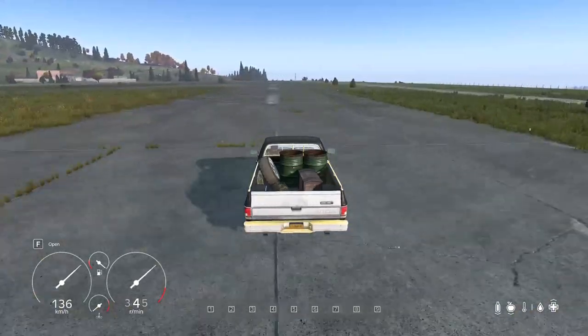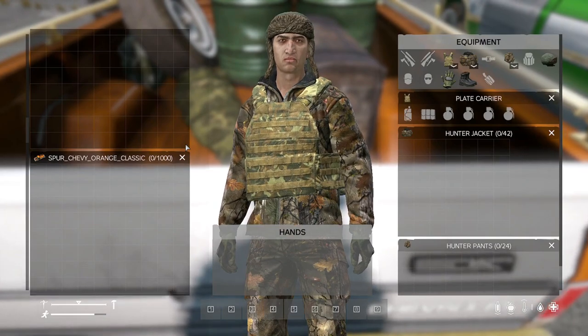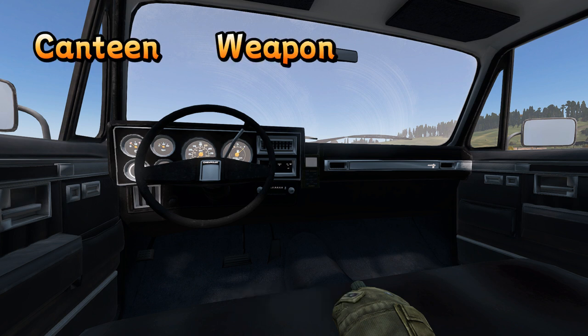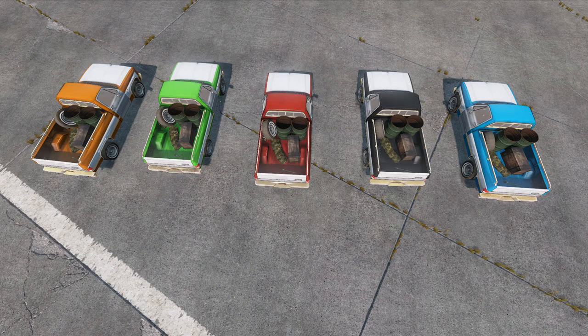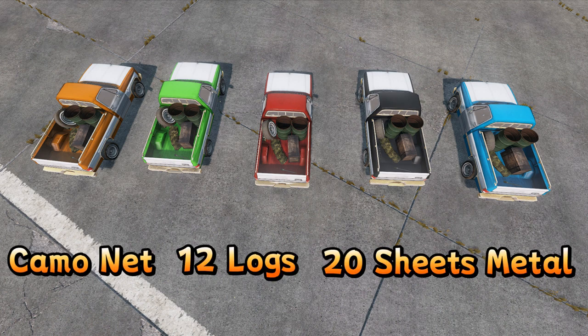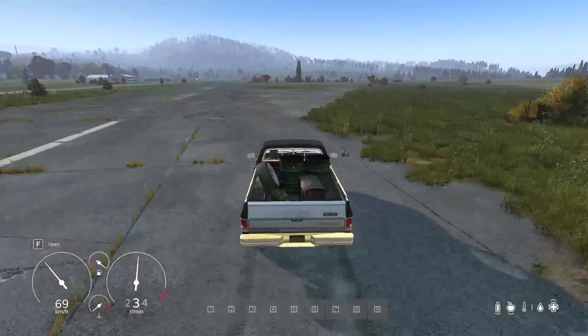Designed for practicality, this mod offers ample storage space with 1000 inventory slots for all your essentials. The camp storage compartment includes spaces for a canteen, weapon, knife, and radio, ensuring you have everything within reach. In the truck bed storage area, you'll find designated spaces for a weapon, two barrels, a sea chest cabinet, 12 locks, 20 sheets of metal, and a spare tire.